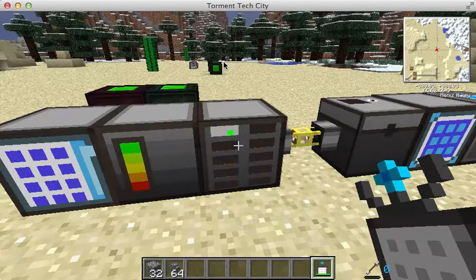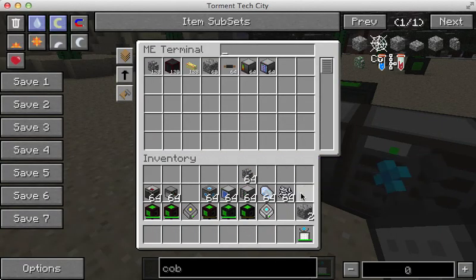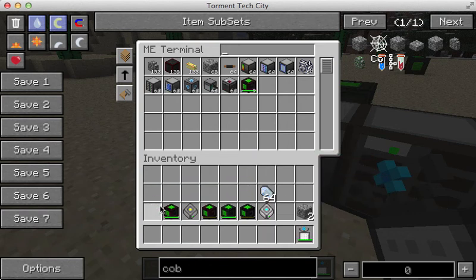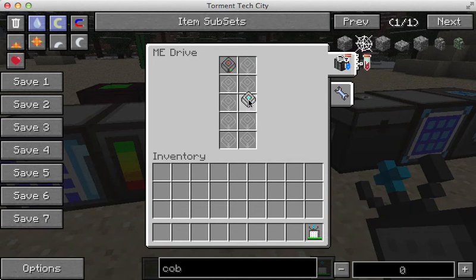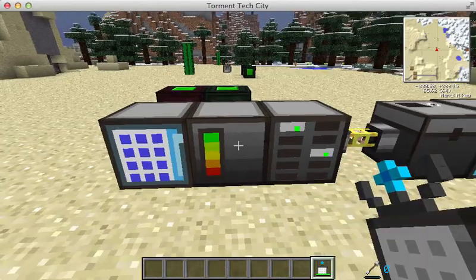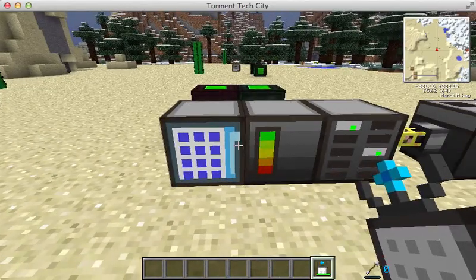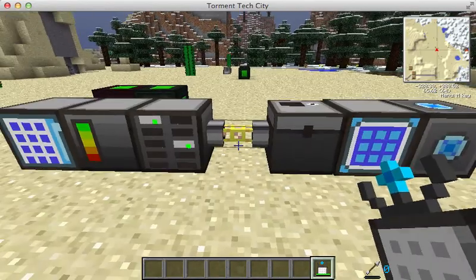I guess I don't know exactly how that works, but the general idea is that you can dump a lot of stuff in here. A 1K disk is the smallest, but there are up to 64K disks, which are expensive to make but store a lot of stuff. Once it's in here, it's much more useful. If all these items are next to the controller, they will create a ME network. We can have all these blocks next to each other with no cable, but for logical separation of the bare minimum setup, I did add this cable.